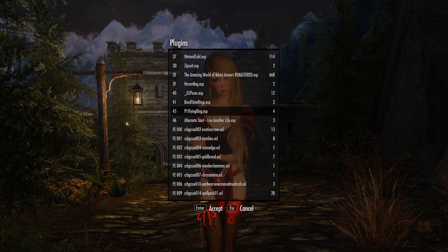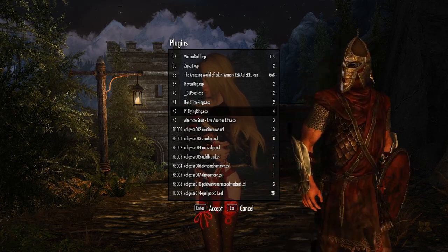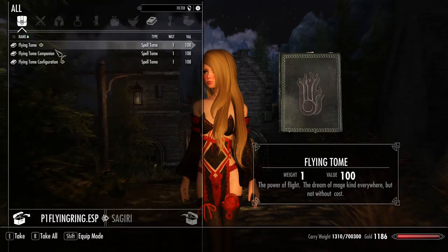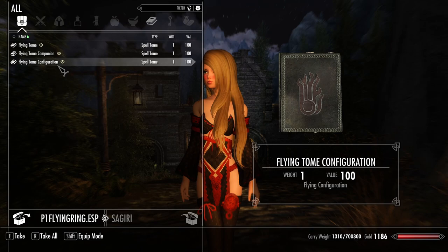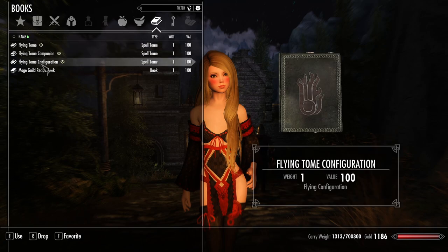There it is — P1 Flying Ring. We want to go ahead and take the Flying FX ring. Go back and take the spells. There are three spells here: Flying Tome, the Tome for your companion, and then one to configure it. We're going to take it all, so press R. Open up your inventory and go to the Books tab. Click on each of these books to learn the spells.